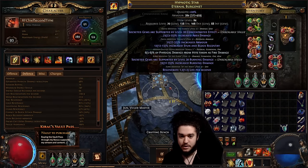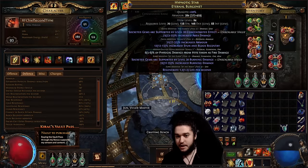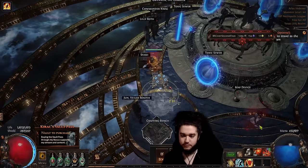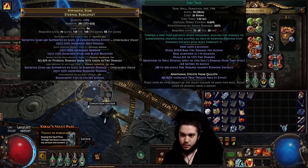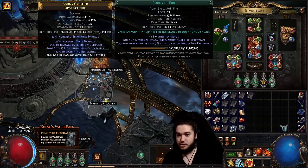For the helmet, I'd like to recraft at some point — it's missing a suffix and I'd like a life roll. I got lucky wisdom-scrolling this one. The typical way to get a good helmet without 30% more life is harvest spamming with reforge fire, which you can see located over here on the bench.